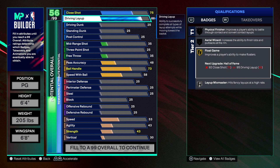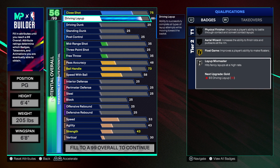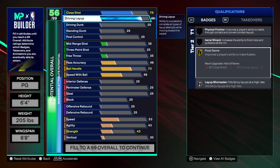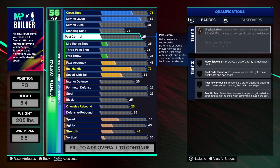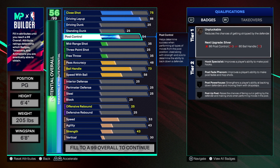Jason Kidd wasn't really a dunker — he was more of a layup maestro. He could get to the rim and score with a nice layup. We also get Layup Mix Master, which allows you to hit fancy layups at a high rate. With Flow Game and Layup Mix Master silver, we're in for a ride. We're also gonna have some post control because Jason Kidd could play in the post.